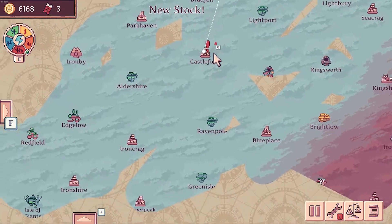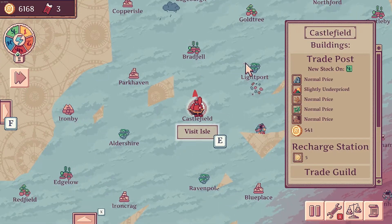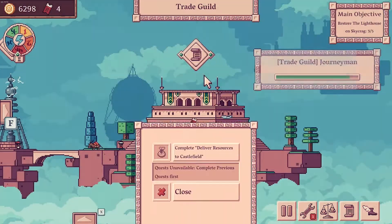The most important thing — well, it's not in Castlefield at all — is we're on the way to the Isle of Giants because we need to level up in order to construct a proper empire. We're close to adding more ships into this mix and really getting somewhere, so let's recharge while we're here and complete the quest.